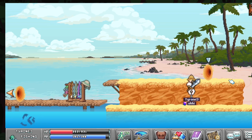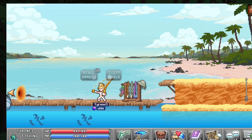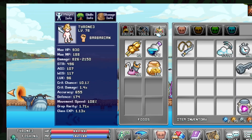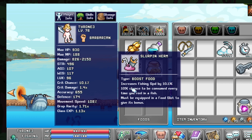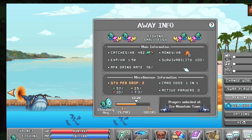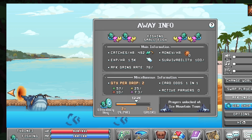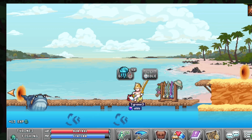One other thing to show: I've equipped my food — the Slurping Herm. This increases your fishing speed by 10%, with a 10% chance to be consumed, which is reduced by the Crab Cake card. A lot of people underestimate fishing speed. Checking my AFK info, it gives me an additional 42 fish per hour — pretty good, and the extra fish per hour is just useful.